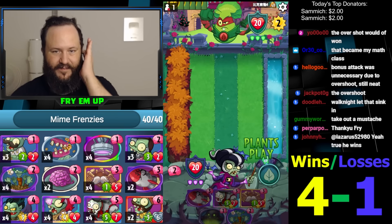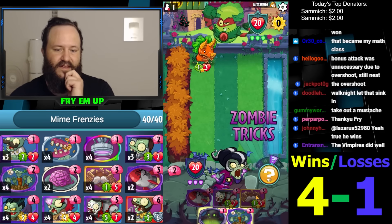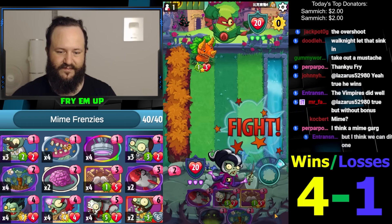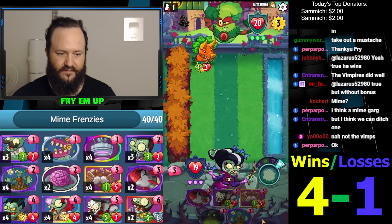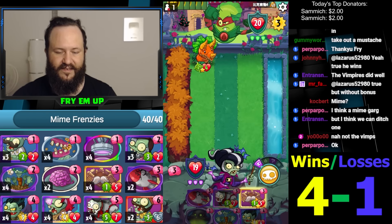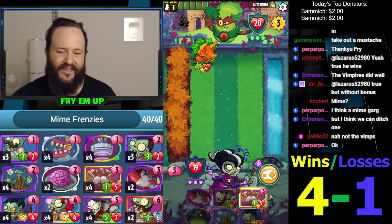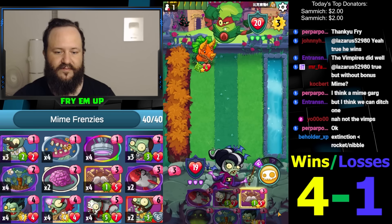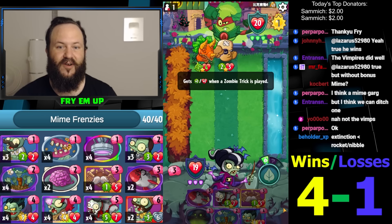Extinction Event — decent top-deck here. He doesn't do anything in Detroit carrots though. I guess I'll hold him. Is the Mime not been cooking? If I would have Extinction'd, then I could have done this into one and had the Vampire. Maybe he'll Holoflora and we'll Rocket it. That would be fun.